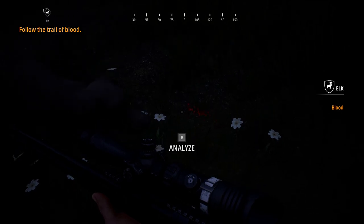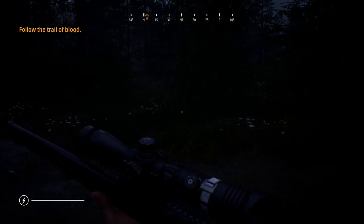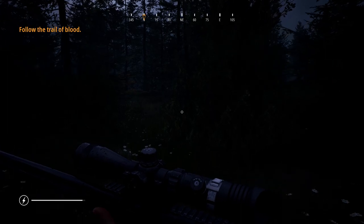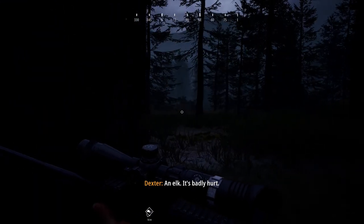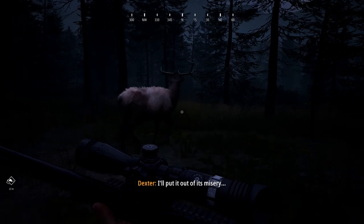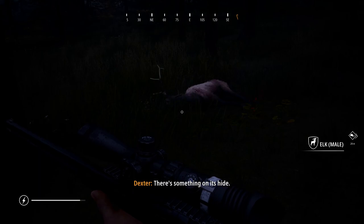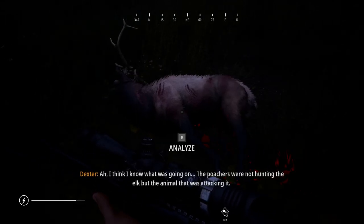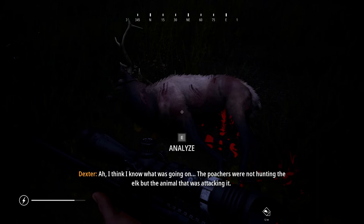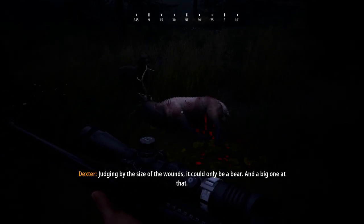Following the blood trail. It's badly hurt — I'll put it out of its misery. There's something on its hide: fresh claw marks on its abdomen, and a large bite at the base of its neck. I think I know what was going on. The poachers were not hunting the elk, but the animal that was attacking it. Judging by the size of the wounds, it could only be a bear — a big one at that.